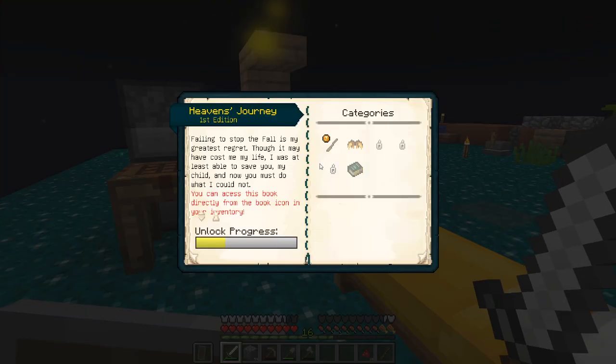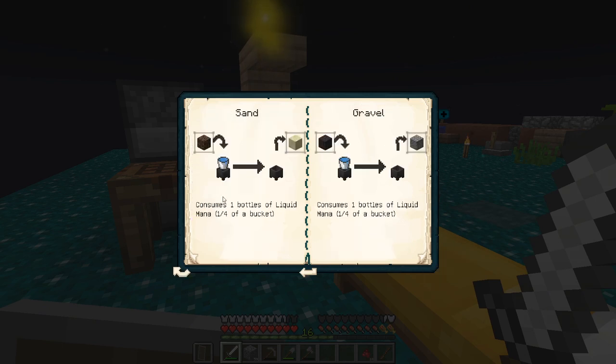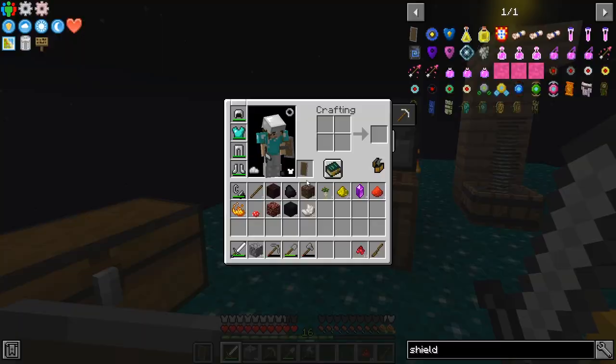Now, what do I need here? Let's look again at what I need. I need 30 netherrack — got that. 10 soul sand — got that. What about the sand and the gravel? Well, folks, we can do that with magic. All we have to do is throw some soul sand in mana in the cauldron for sand, and the basalt in mana in the cauldron for gravel. So let's do that.